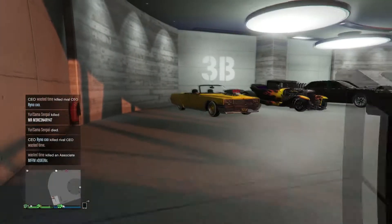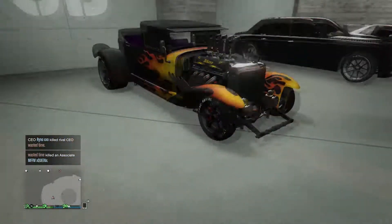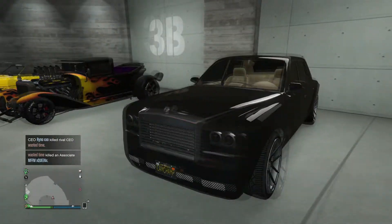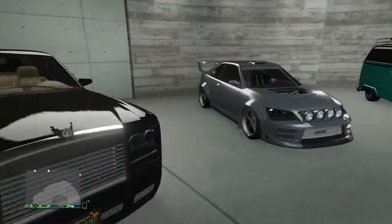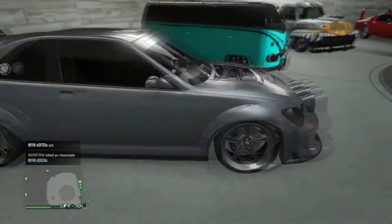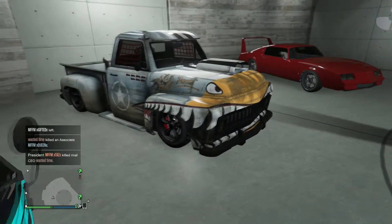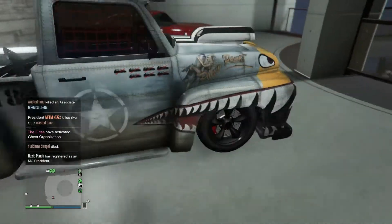Now we've got the Albany — I really don't know why that's here, not even going to show that. Then the Windsor Diamond — it's like a nice luxury car, pretty nice. And we've got an aluminium Sultan RS — pretty good. I wouldn't really say this is a showcase car but it's all right.